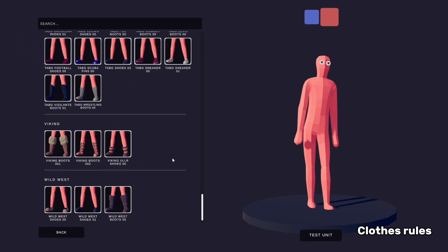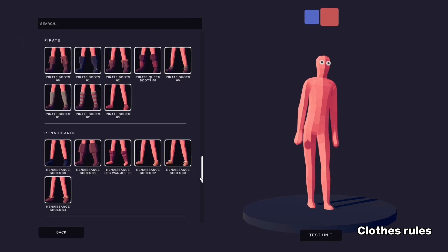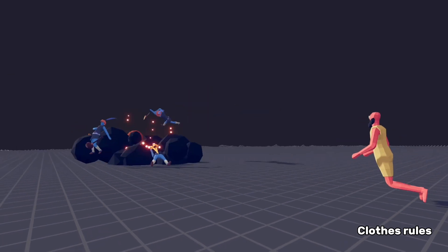For clothes, all it does is change how they look. It doesn't give them armor points or anything — it just makes them look cool. You can ask for any character and I'll try my best to make it as good as possible with all the abilities.